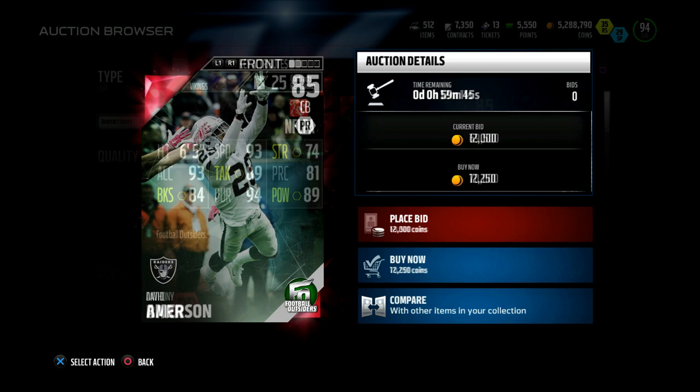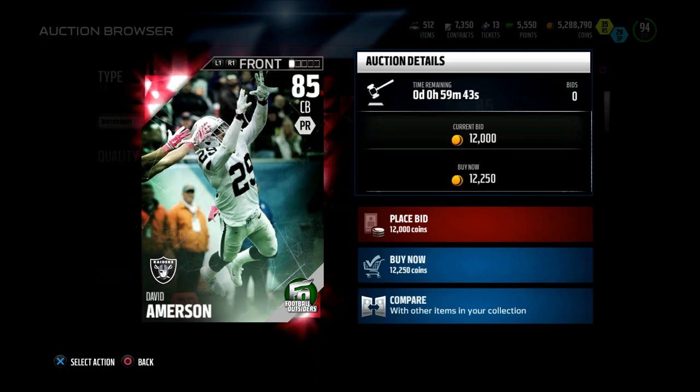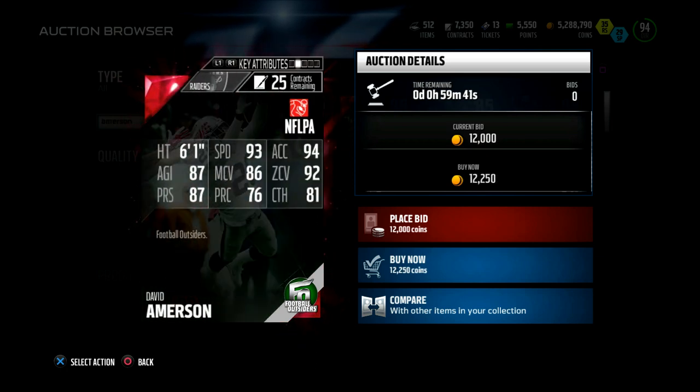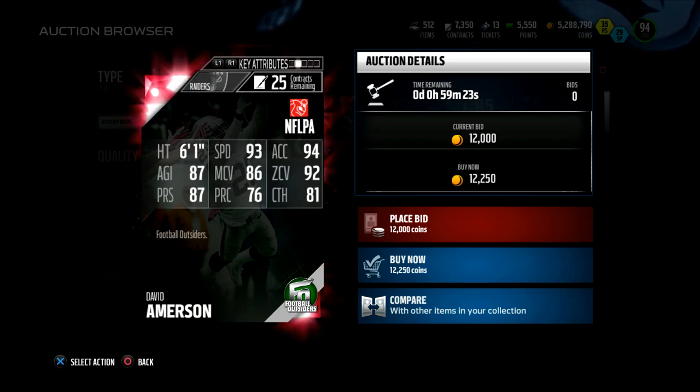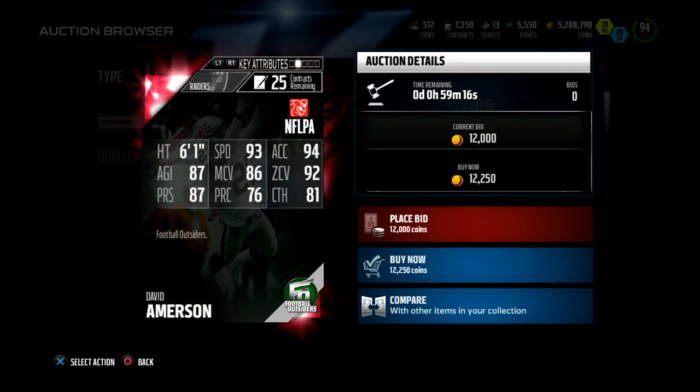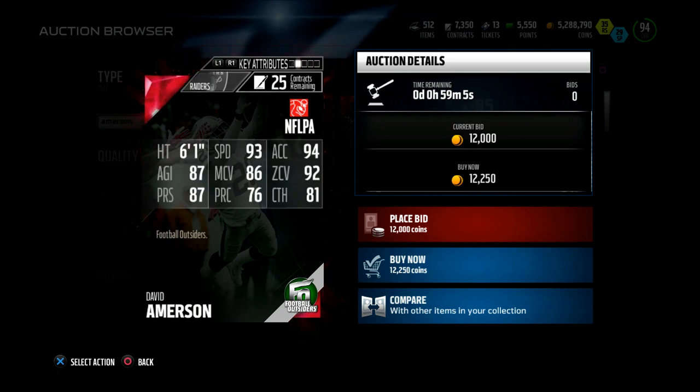His catch is 71 — above average for a linebacker. Anthony Barr looking pretty legit. Lastly, David Emerson. I like outsider cornerbacks — they always have great stats. 93 speed, 92 zone, 86 man, 87 press, 87 agility, 76 play recognition, and 81 catch. 81 catch is nice, 93 speed is nice, man coverage is a little low but zone is legit. 87 press is really nice too — just a great budget cornerback who can do a little bit of everything.